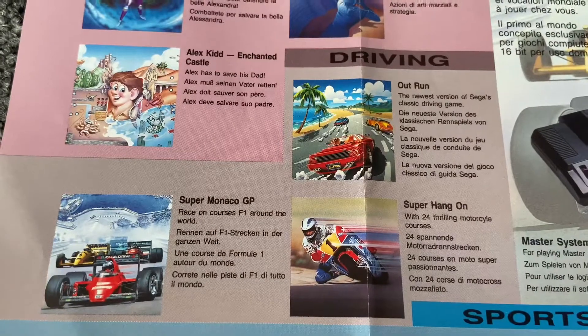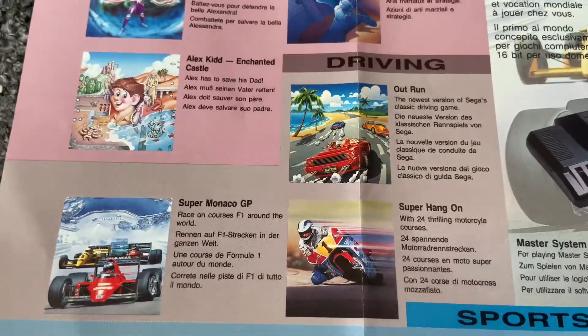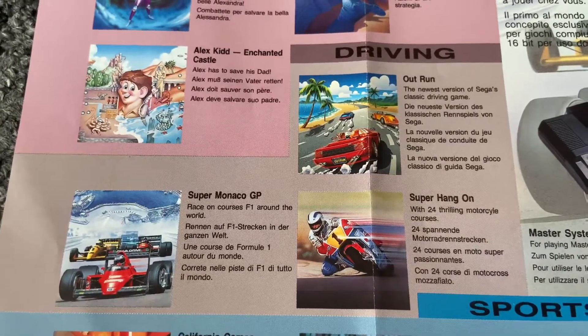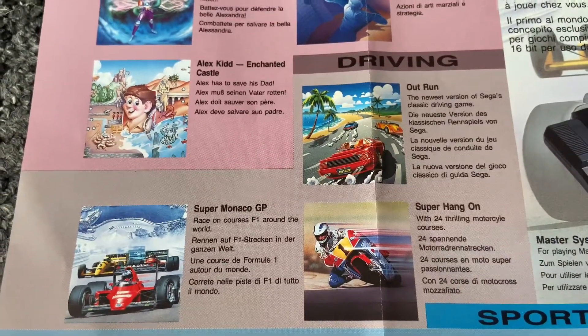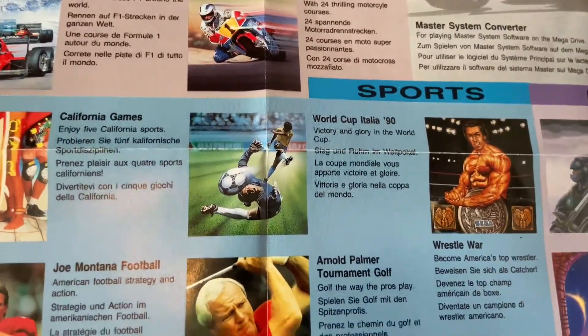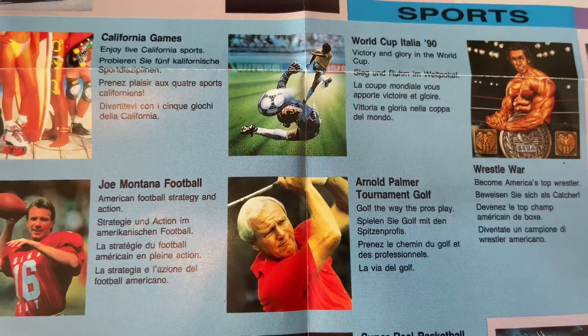Moving down to driving, there are only actually three driving titles here: OutRun, Super Monaco GP, and Super Hang-On. This might just be a sign of how early on this poster was developed in the Mega Drive's life, because it's got way more than just three driving games.